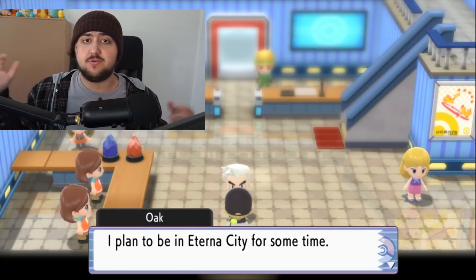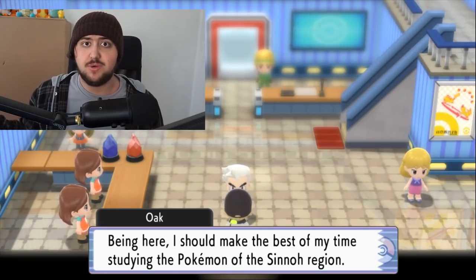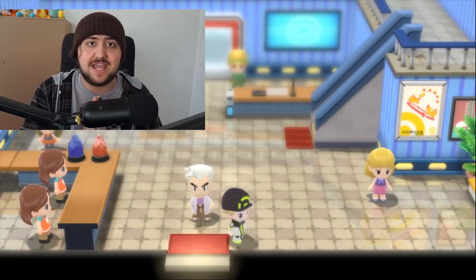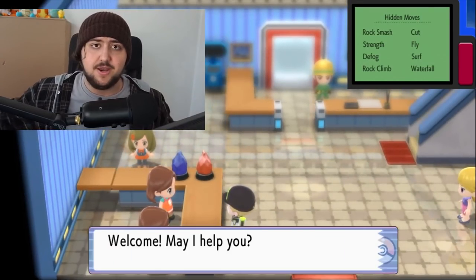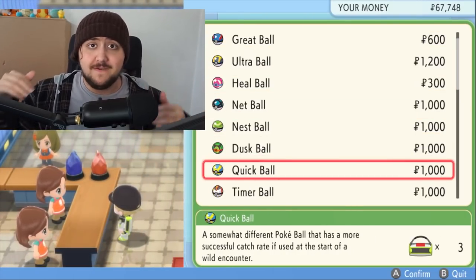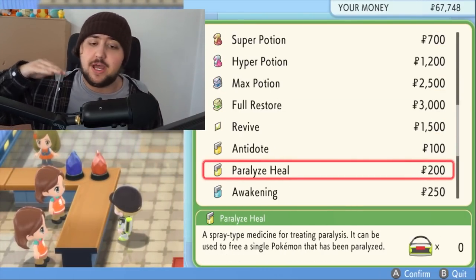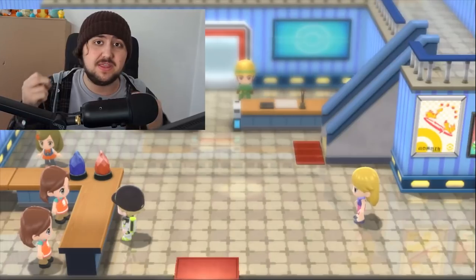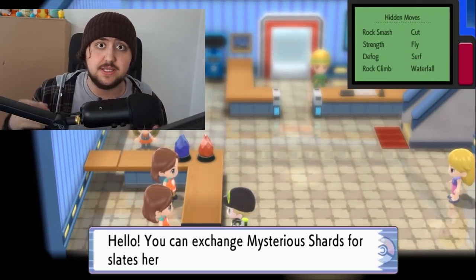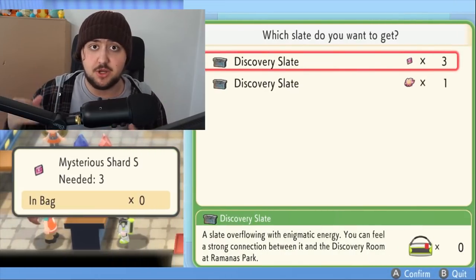Once you go into Ramanas Park, you can hunt for legendary Pokémon. But that's not all. Talking to Oak, he will also tell you that new Pokémon have been added to the Grand Underground. The Grand Underground will now be expanded and feature Pokémon from Generation 1 all the way up to Generation 4, including even the starters from Gen 1, 2, 3, and 4. So you can get all the starters in the Underground after completing the Sinnoh Pokédex.